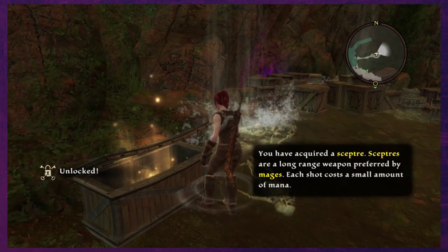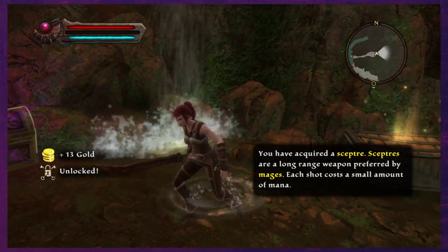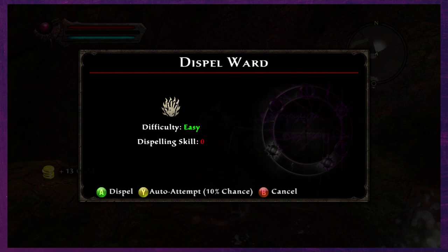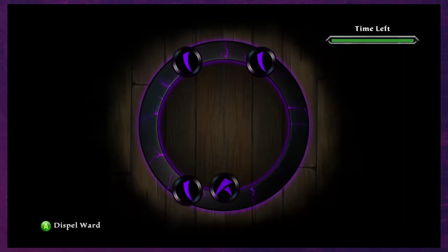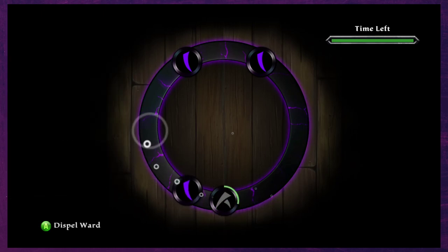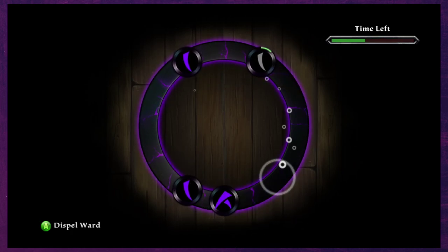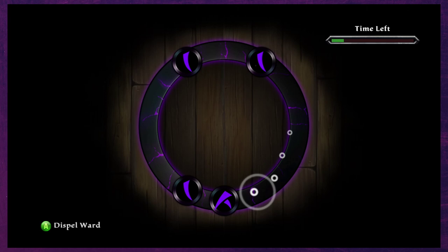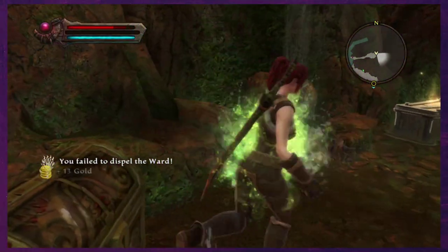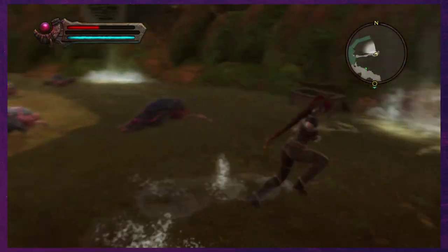That's a lot of things! Scepter — long range weapon. Each heart costs... Dispel? Sorcery kind of not my thing.